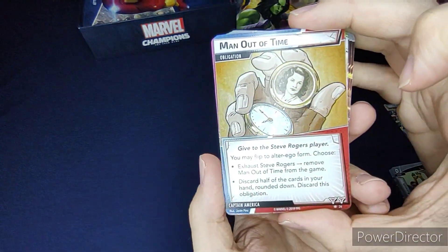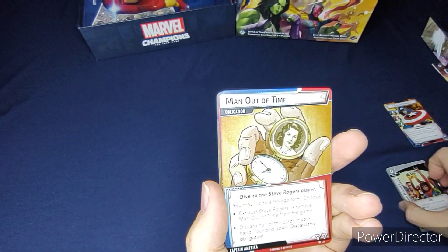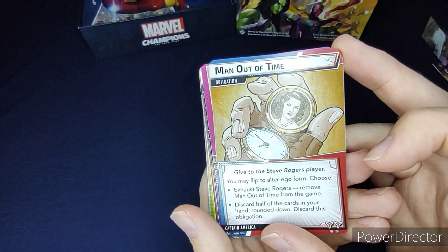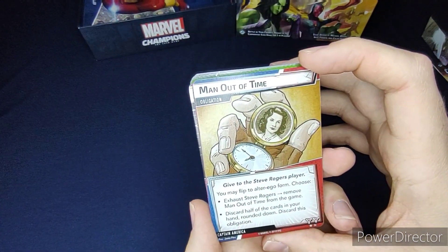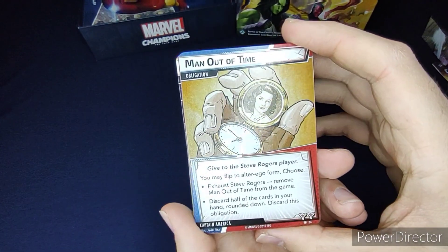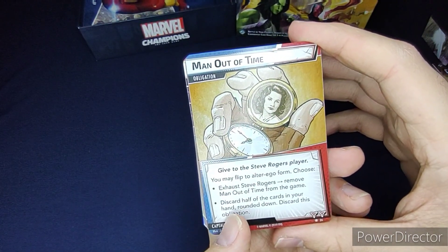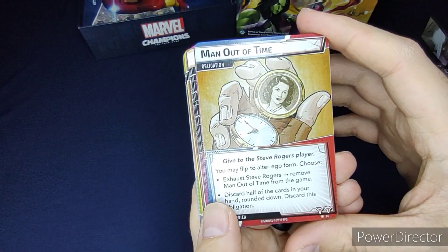That's his suggested deck. His obligation is Man Out of Time: when revealed, go to the Steve Rogers player; you may flip to alter ego form and then choose to exhaust Steve Rogers or remove Man Out of Time from the game, or discard half the cards in your hand rounded down and discard this obligation.